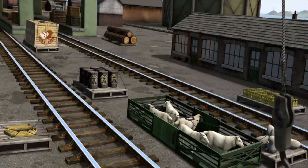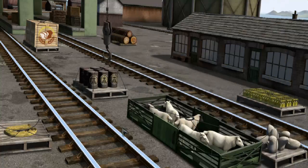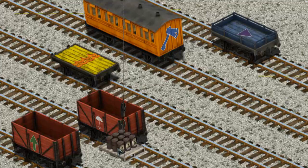Help Cranky find the oil drums. You found them! Let's lift and load. Now the cargo must be loaded. Help Cranky find the red cargo car with the picture of a white umbrella. There you go.